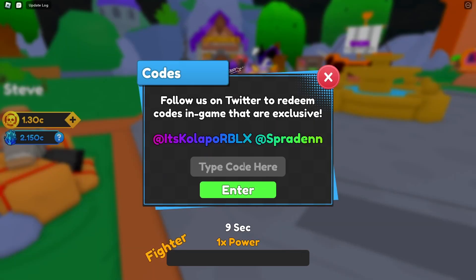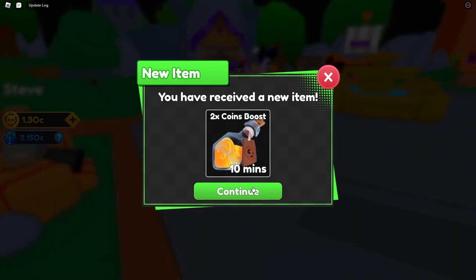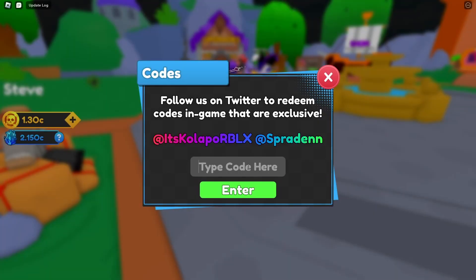Next we have 'sharpen' with an E, which gives a two times damage boost. Then we have 'get rich' and 'dungeons.'